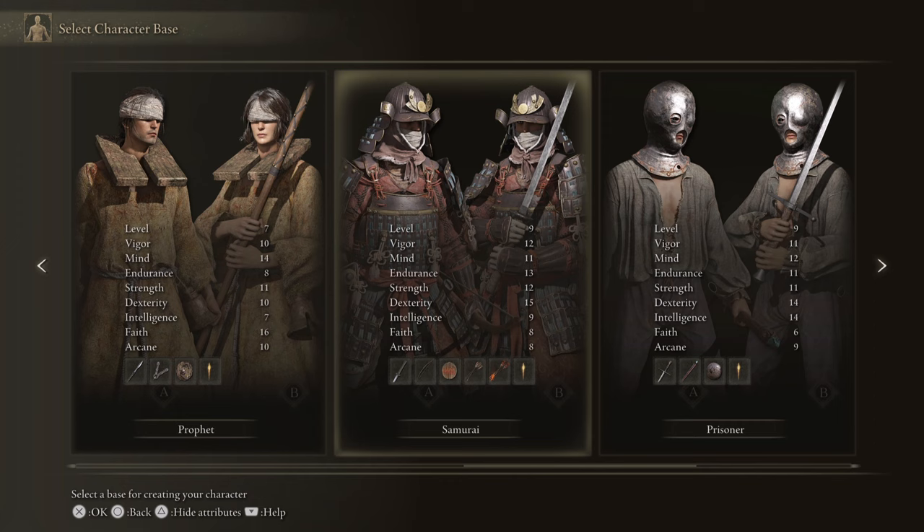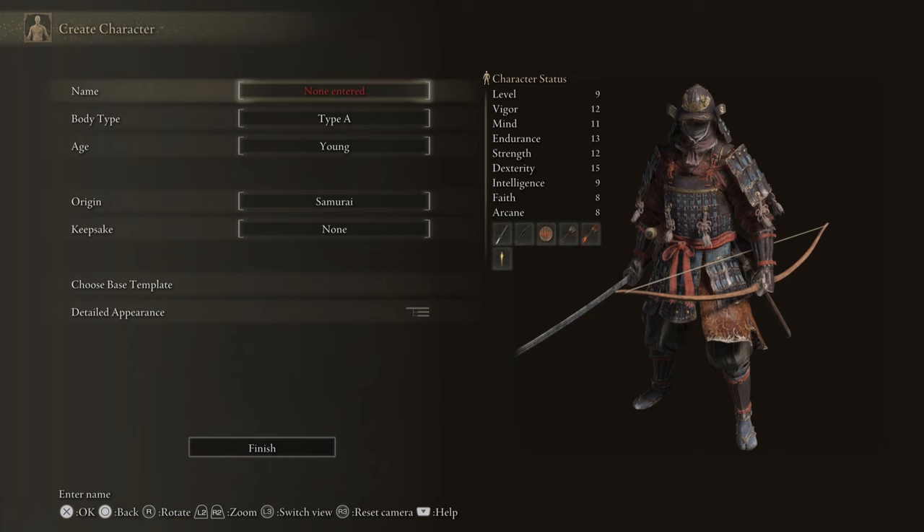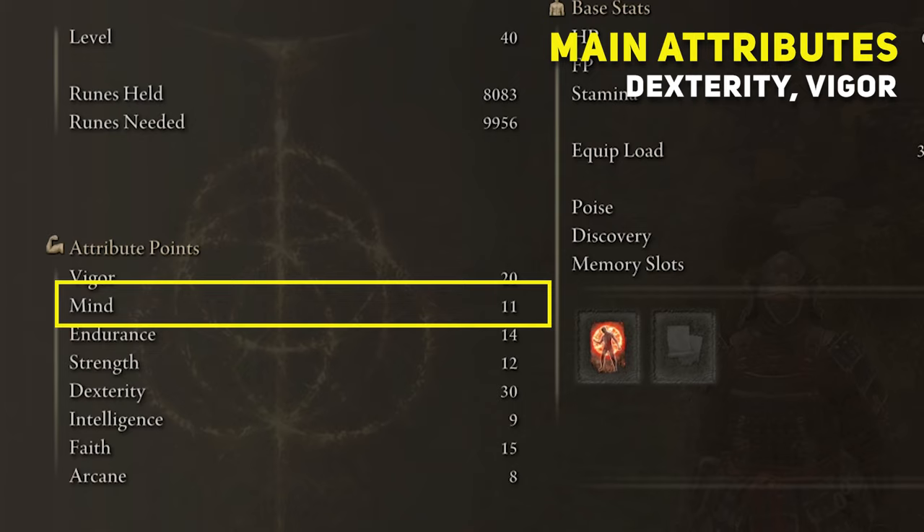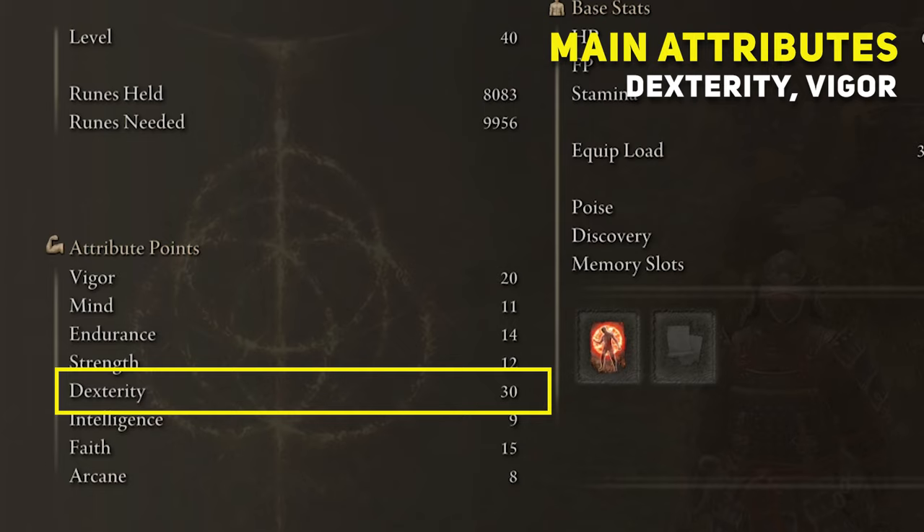So you need to start the game selecting the Samurai class, because it has high Dexterity plus Endurance and starts with the katana called Uchigatana that afflicts blood loss on enemies. For this early game build at level 40, you want to have your attributes spread like this, concentrating more on Dexterity and Vigor, and a little Faith to be able to use the Flame Grant Me Strength Incantation. Vigor at 20, Mind at 11 — no points there, Endurance at 14, Strength at 12, Dexterity at 30, Intelligence at 9 — no points there, Faith at 15, Arcane at 8 — no points there.